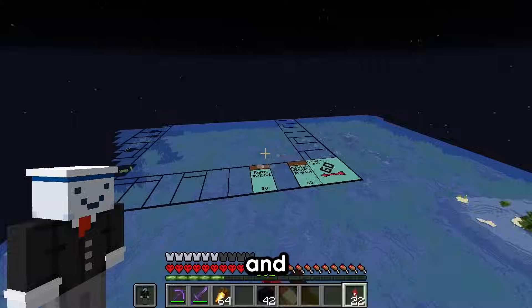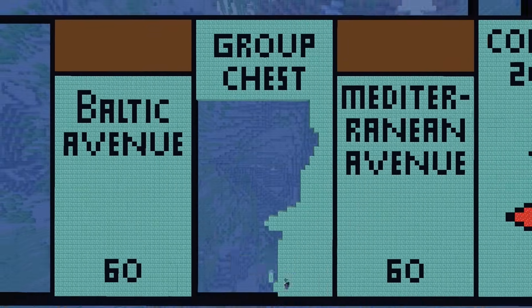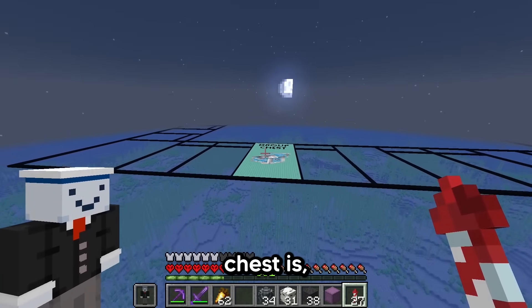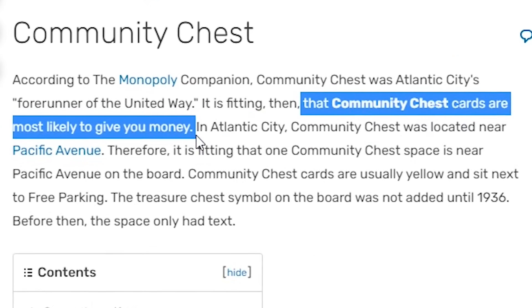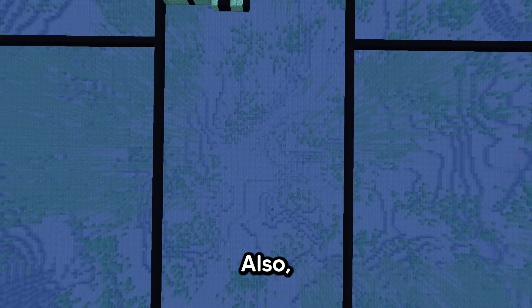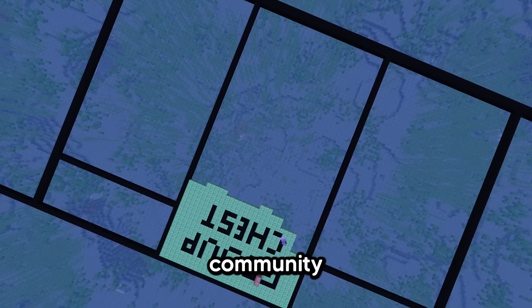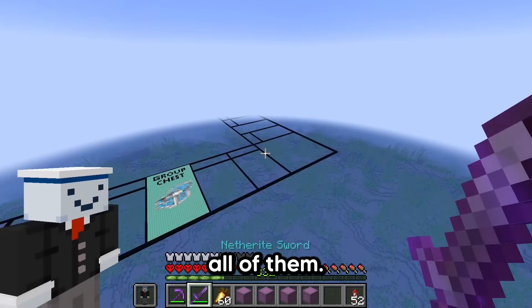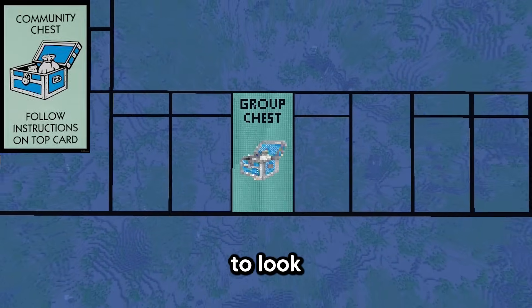There's Mediterranean Avenue and there's Baltic Avenue. Next up, we got the Community Chest, which is right in between the poop squares. When you land on it, you draw a card from the middle of the board — according to the wiki, you'll more than likely get some free cash. There are actually three of these on the board. I changed the spelling from 'community' to 'group' because they pretty much mean the same thing and 'community' just wouldn't fit in the available space. They don't look anything like a chest, but the farther away you get from it, the more it starts to look like one.